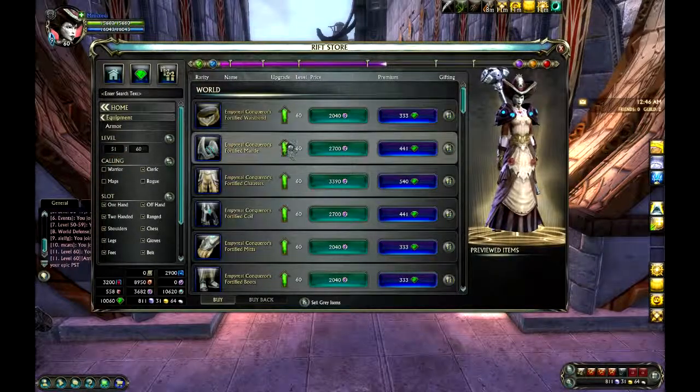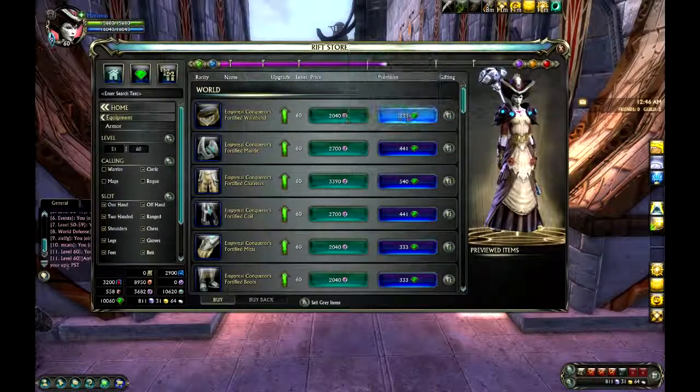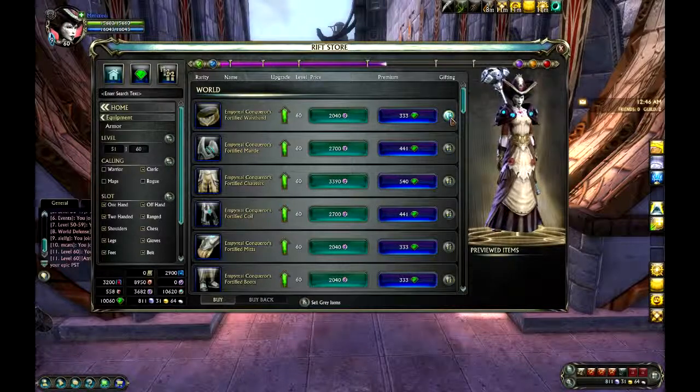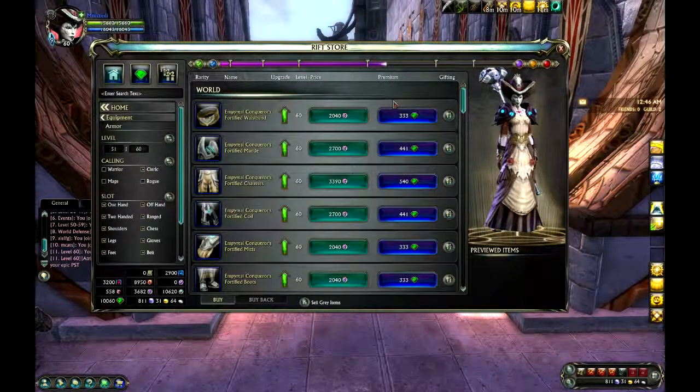As you can see, it shows if this item is an upgrade, and if it's available in a different currency — for example, Infinity Stones here, you can see it there — and the price of it in green diamond thingies. You can also gift items to people, which is kind of cool. So gift name and text and pick a wrapping of your choice, and it will appear in their mailbox. Free delivery.